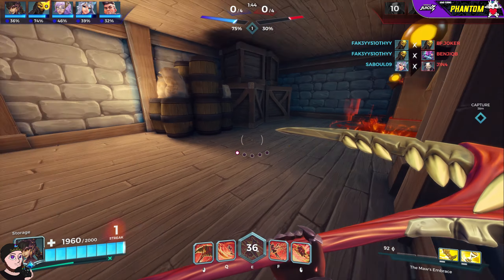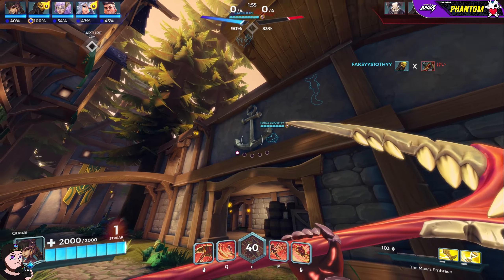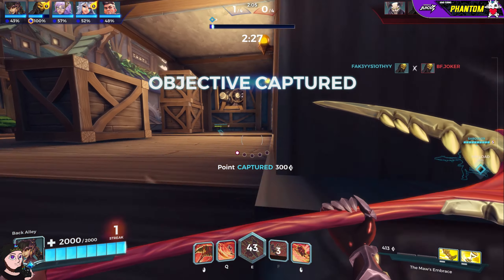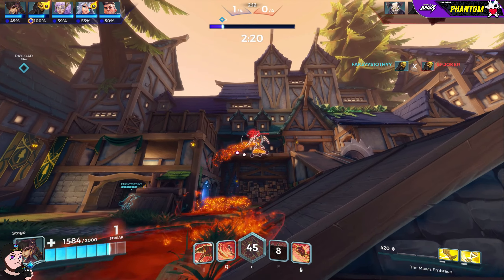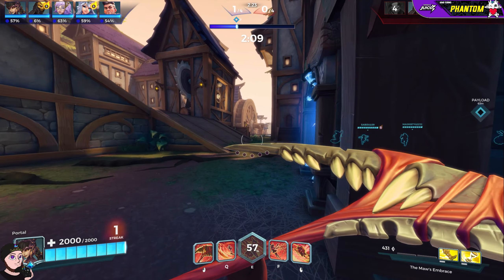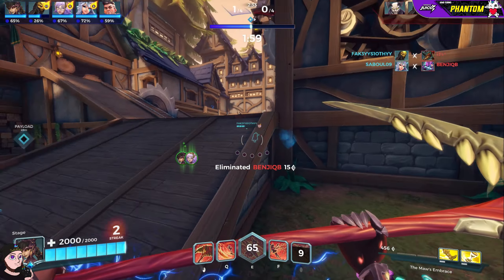I'm just going to sit here and wait — my job isn't really objective time, it's assassinating these guys, catching them off guard, causing some CC, disrupting their play. Looks like they're letting us cap, which is interesting. Oh, there's the Yag — she's throwing out stuff, don't appreciate that. Not really being aggressive at the moment, so I'm kind of suspicious. I'm going to tendril up here.